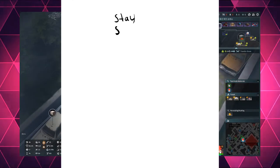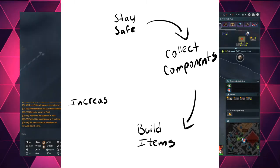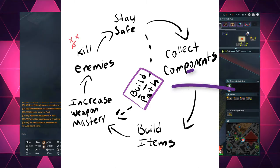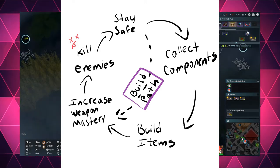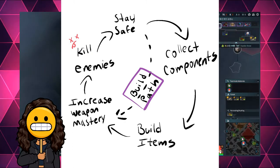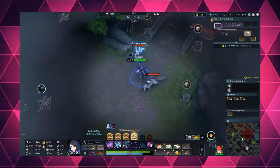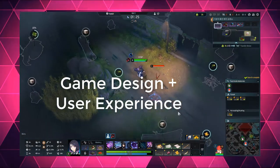Eternal Return is essentially the item system of a MOBA slotted into a battle royale. You stay safe so you can collect components, which you build to gain power, which helps you kill enemies so you can increase your weapon level and stay safe. There was a bit too much here, and I wonder if the team tried to mitigate that using build paths — that predetermined route to build your items. So instead of collecting components and building items, players select a build plan, and new players in particular pick up items without really understanding what's coming together. The game assumes that all types of players can apply both the MOBA and battle royale mental models because it looks like a MOBA and feels like a battle royale — but the game itself doesn't do the legwork of designing and applying a new mental model naturally through the gameplay.